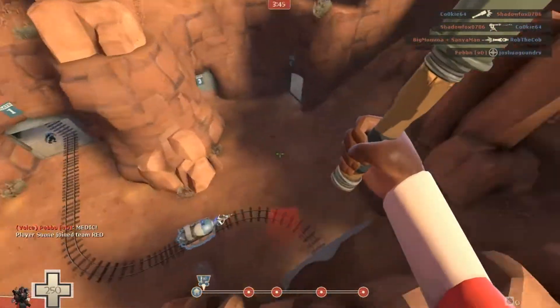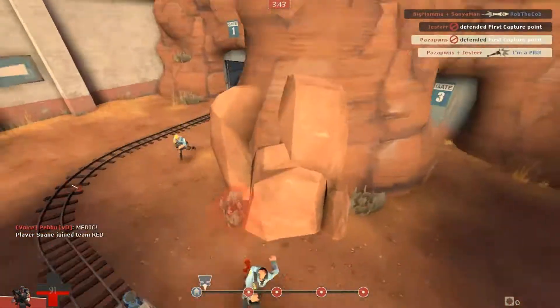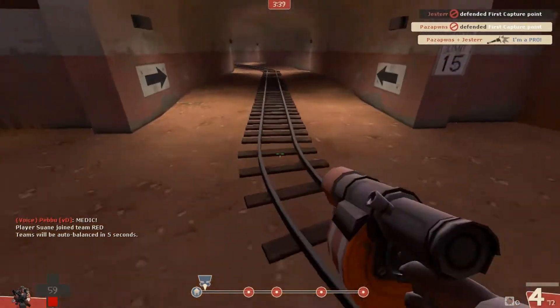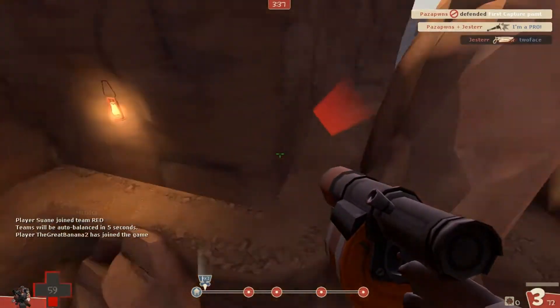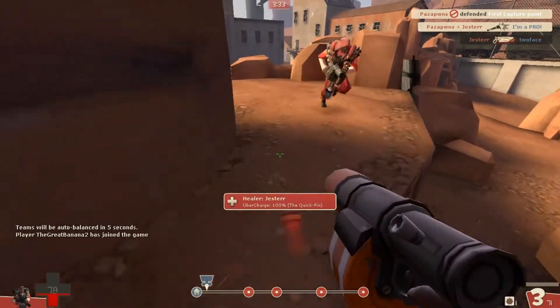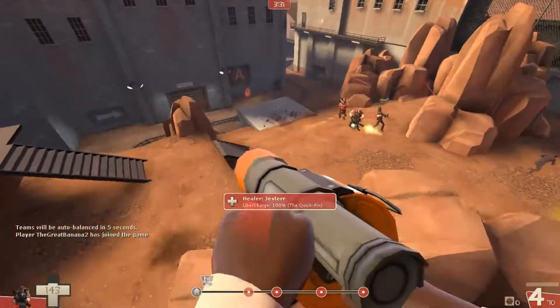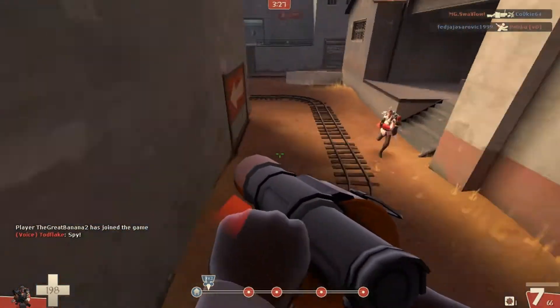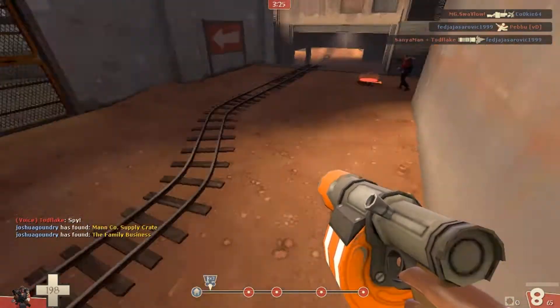So today we're going to be playing, as I described before, with the Sticky Jumper, the Alibaba's Wee Booties which give you extra health - Wee Booties, I like that name - and we can use the Bootlegger which is like the pirate leg. So I've started rambling already, that's a good sign. It's Sunday night so obviously not the sharpest commentary mood, but I will soldier on - or demo on - as best I can.